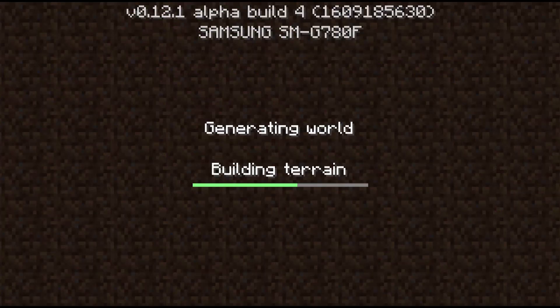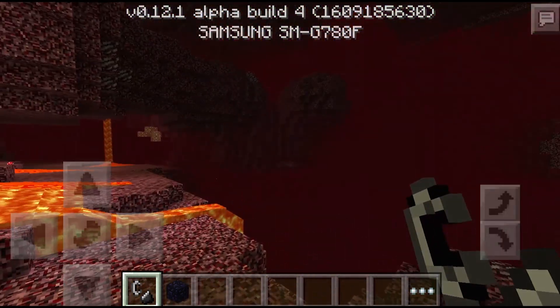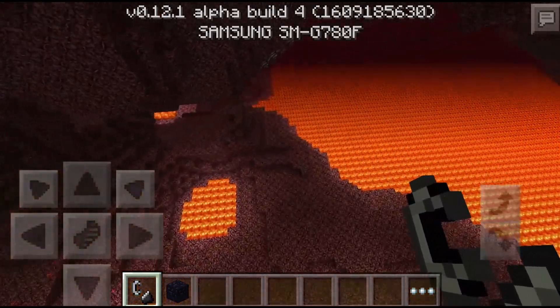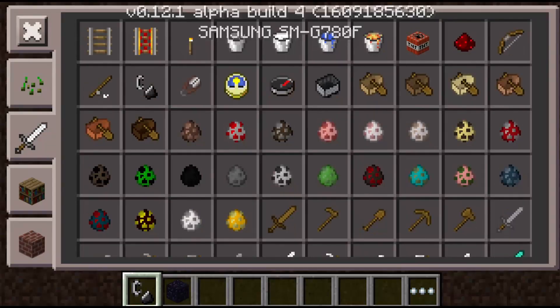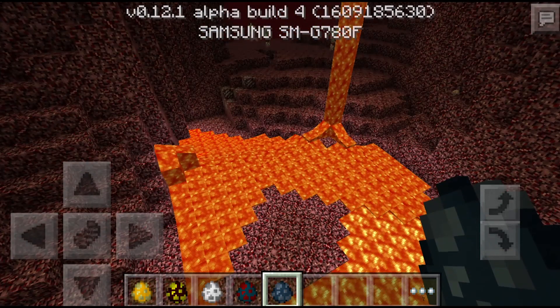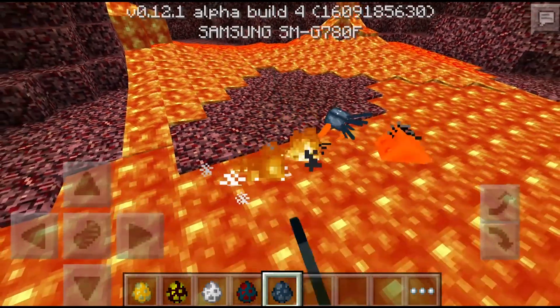We're in the old nether of Minecraft Pocket Edition — just look at this. Pre-nether-update nether. In this version there are also blazes, ghasts, magma cubes, cave spiders, and squid. Let's see if squid can survive in lava — I hate squid, I hate you all for voting for the glow squid.